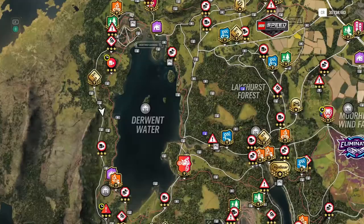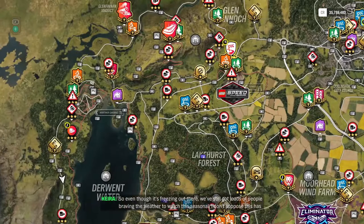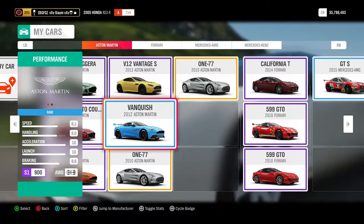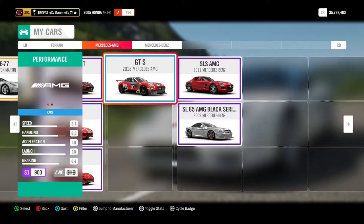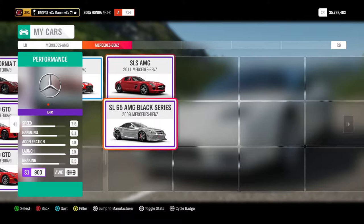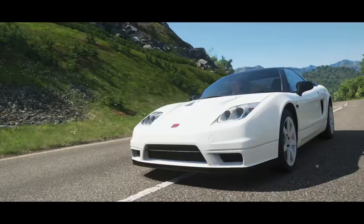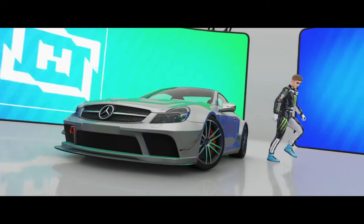I've got three cars set up. Let's see what races we have — we've got Freezing Out, Braving the Weather sprint races. The three cars I've got set up are the 2012 Aston Martin Vanquish, the Mercedes AMG GTS, and the Mercedes-Benz SL65 AMG Black Series. I think we'll start out with the Black Series — I've not driven this in this game at all, so it'll be interesting to see how this goes.